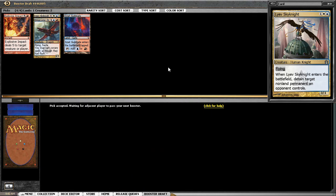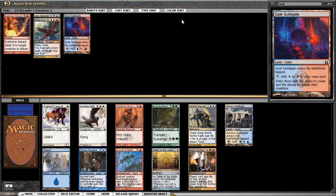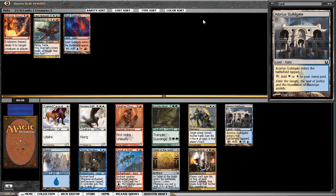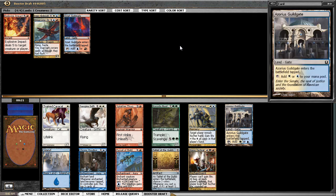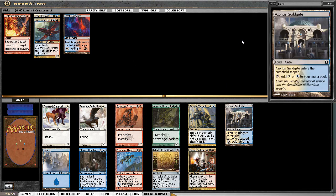That might put me into blue-red-white. I do like Azorius and Skynight is a reason I end up there. We've got two two-drops with first strike and unleash, which I like. I also like the Azorius Guild Gate though. Havoc Festival — you'd have to be pretty aggressive for it to work, beginning of each player's upkeep they lose half their life. Seems too risky. So Splatter Thug or Guild Gate — I like the gate if I'm going three colors.